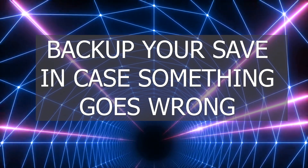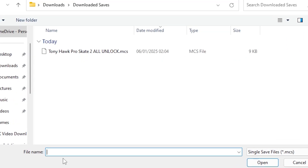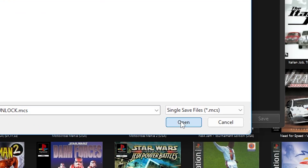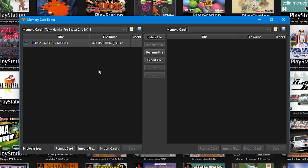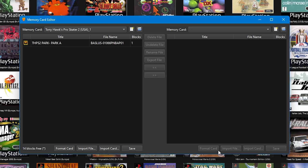Let's say you've downloaded a save. First, make a backup of your current save just in case something goes wrong. Then click on your existing save and press Delete. The reason for this is because if you try to import a save while a save already exists, it doesn't seem to work. Once your old save has been deleted from the memory card, go down to the bottom of DuckStation and press Import File, find where your downloaded save is, and once it appears within the memory card, press either Save button depending on which side you've opened the memory card in.